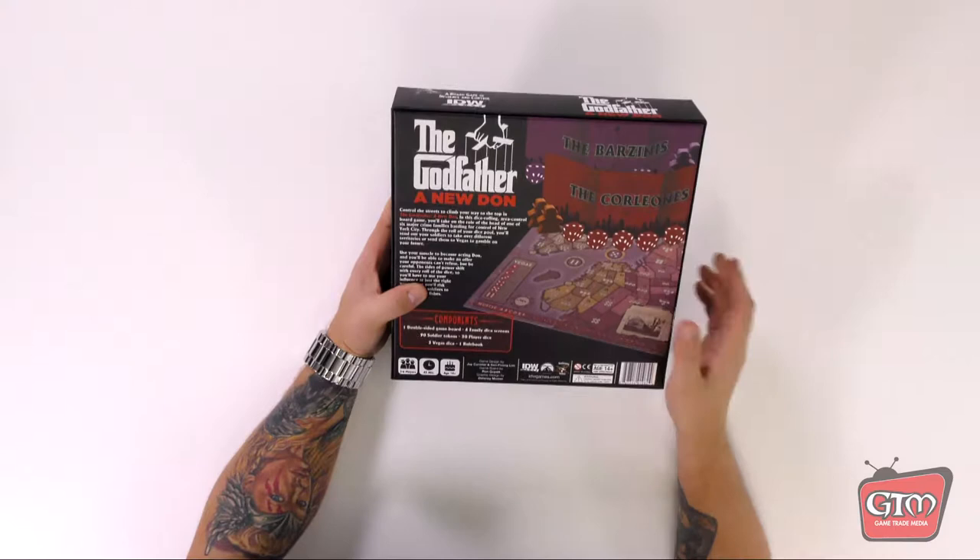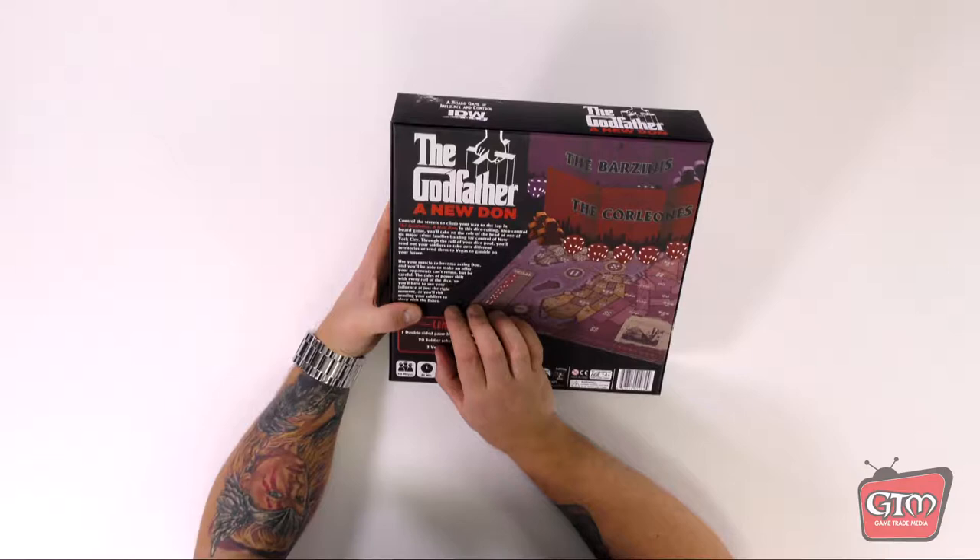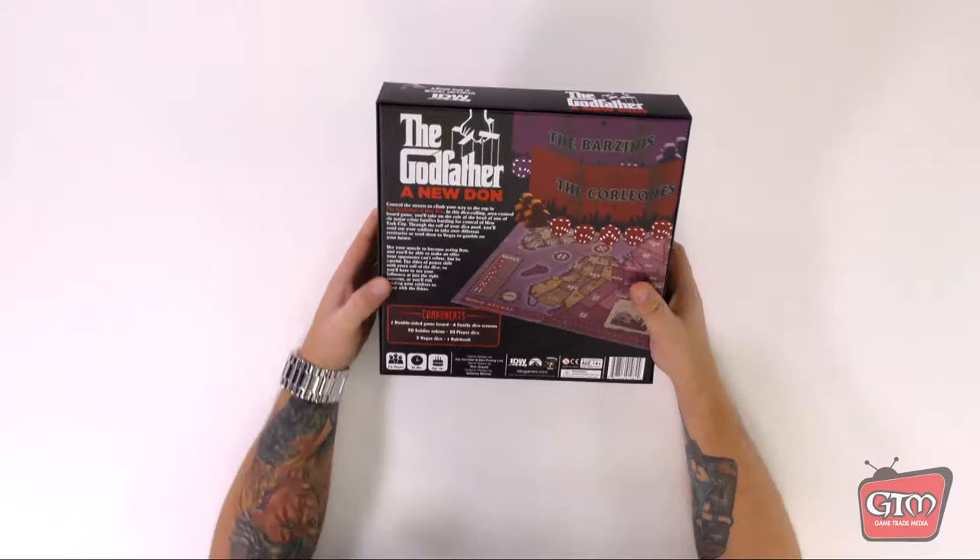There's Vegas in here too, so you might meet Mo Green and Fredo out in Vegas. It says: 'Use your muscle to become acting Don. You'll be able to make an offer your opponents can't refuse. But be careful — the tides of power shift with every roll of the dice, so you'll have to use your influence at just the right moment or you'll risk sending your soldiers to sleep with the fishes.'